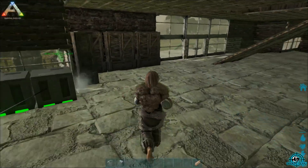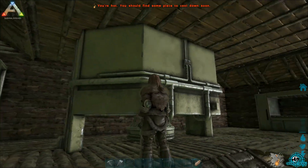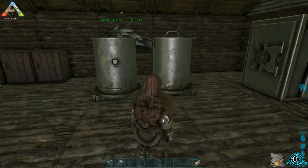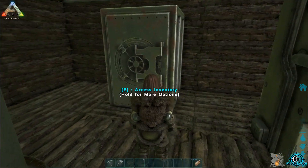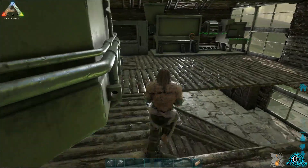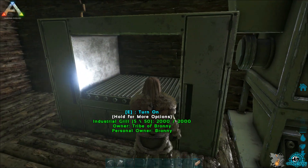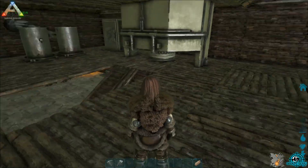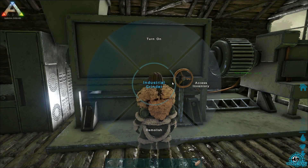We've got the smithy and some cupboards with all our goods. Then going up, the industrial forge goes about three floors. On the second floor we've got a cooker, some preserving bins, and Ryan made himself a vault. We've also got an industrial grill — that's different from the cooker.